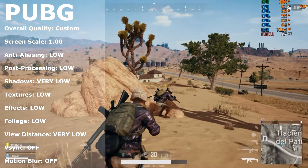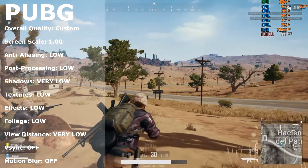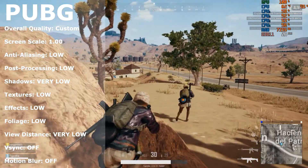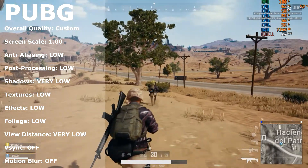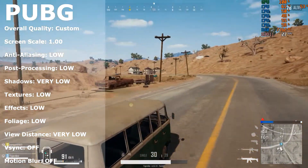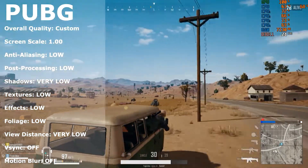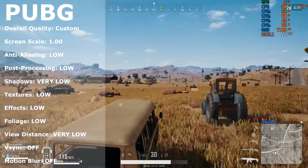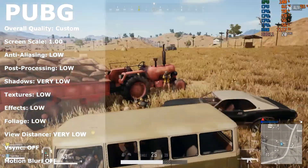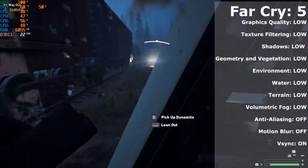Let's go to some slightly more demanding games — PUBG. PUBG is notorious for bringing most budget builds to its knees, and there are some bugs and optimization issues that still need to be addressed. I set the overall quality to custom with anti-aliasing, post-processing, textures, effects, and foliage down to low, and shadows and view distance to very low, with V-sync and motion blur off. This got me around 27 to 30 fps with dips to around 11 fps and some major stuttering, though the gameplay experience wasn't so bad overall.